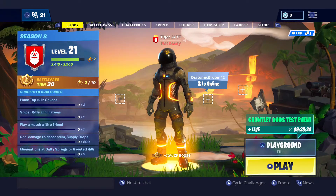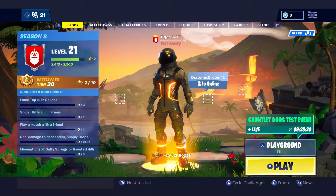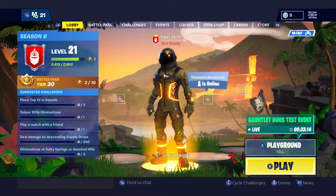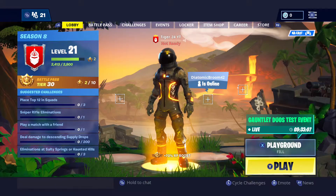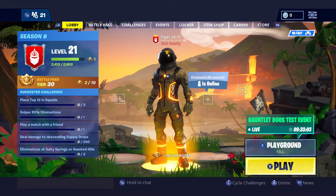It's my first Fortnite video in a while, but for Season 8 there's a new thing they brought out this season called Party Assist, where you can actually have a friend or anybody in your squad help you work on challenges.